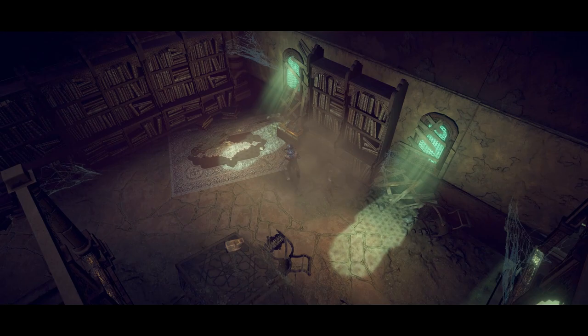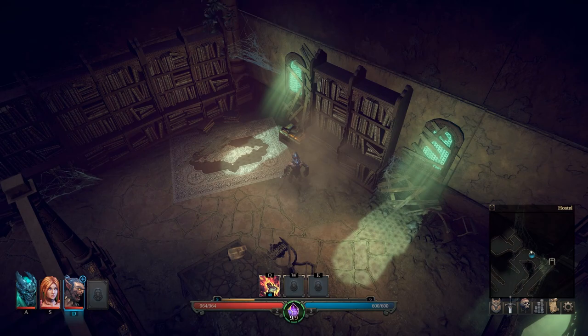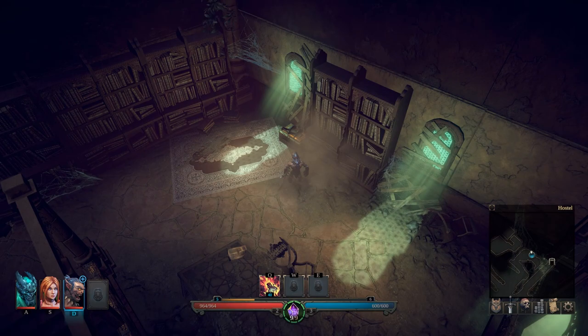Once you come over here, I want you to destroy these boxes. Doing so reveals a lever. Hit the lever and that opens up the gate and will get you in there to that handy dandy chest that is just waiting to be looted.